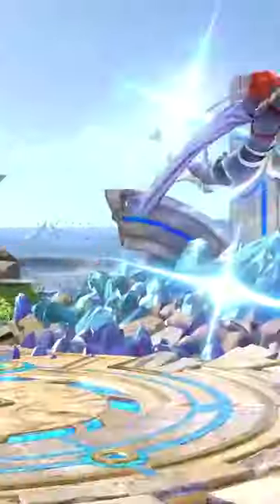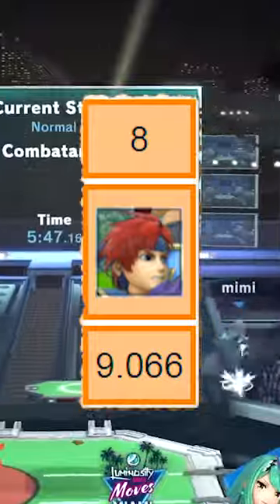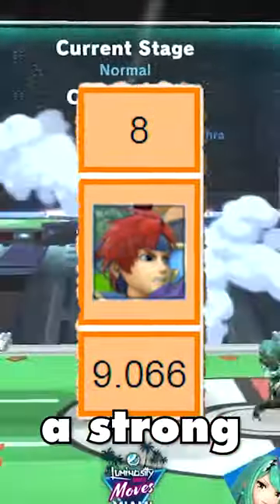Ultimate Roy is the best version of the character, hands down. He is the premiere character in Smash Ultimate's meta. Roy was given plenty of speed buffs that honestly the character needed for years, and this would make him into such a strong character.